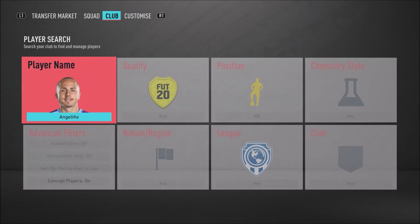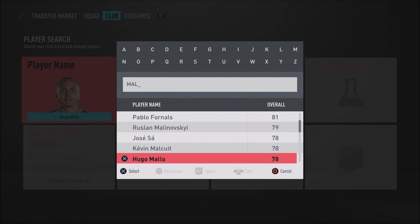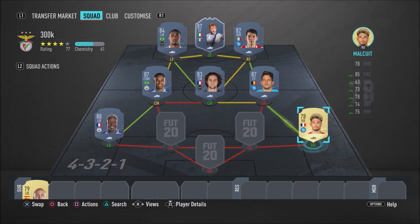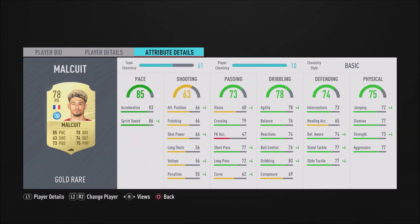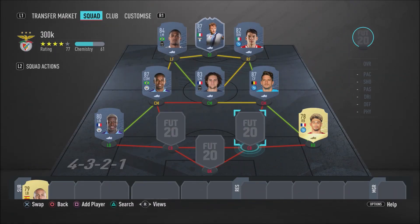Let's move on to the right-back position. We do have a Napoli man — Malcuit. Another Frenchman. Malcuit is just cheap but sweaty and does get the job done. He's got high-medium work rates, 86 sprint speed, 83 acceleration, 77 standing tackle, and 77 slide tackle. He isn't too bad at all — just cheap but he does get the job done. He really does put in a shift at right-back.